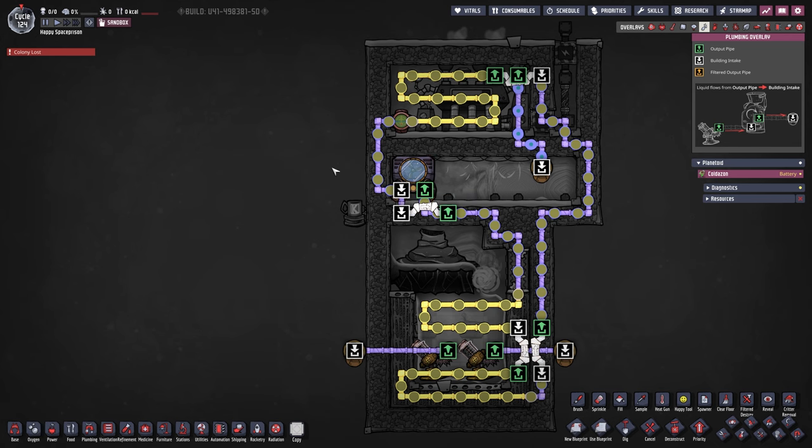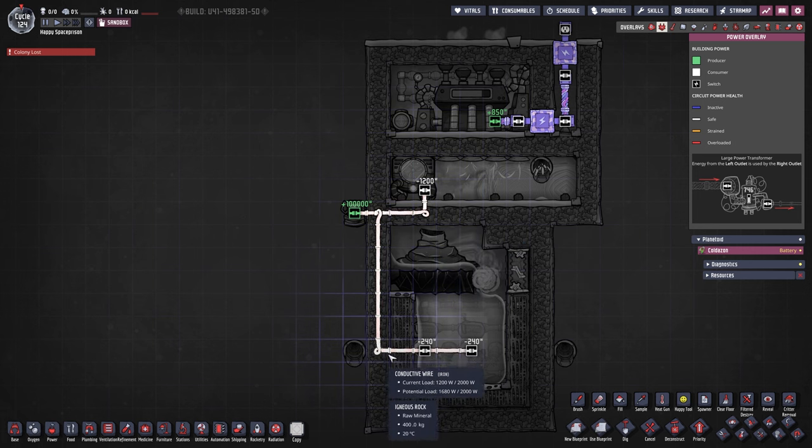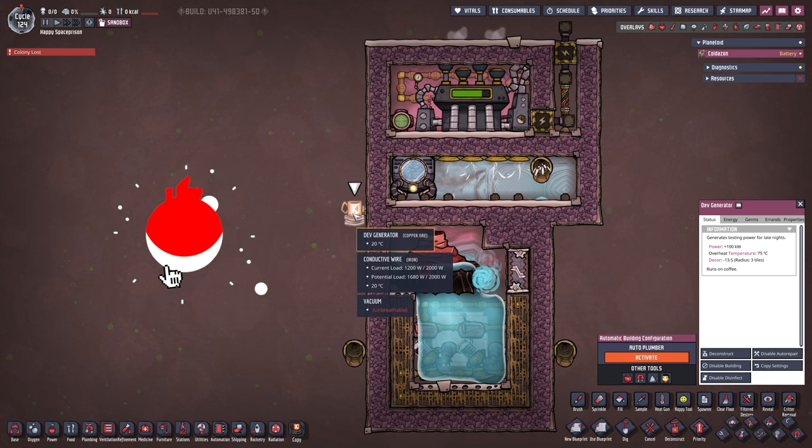You could put down a liquid reservoir but it's not really needed for this case, though it's definitely possible. Next is power — we're coming along and powering everything up. This here is a death generator, and all it does is provide as much power as I need.